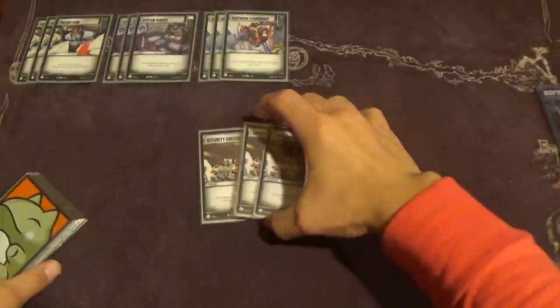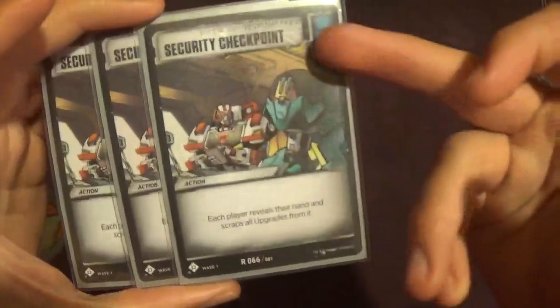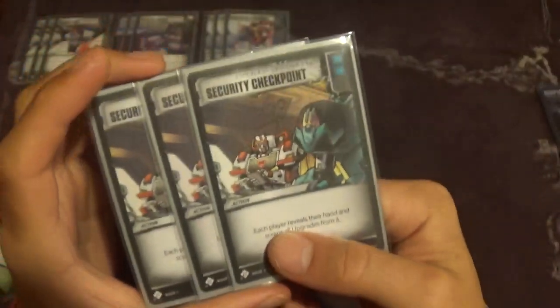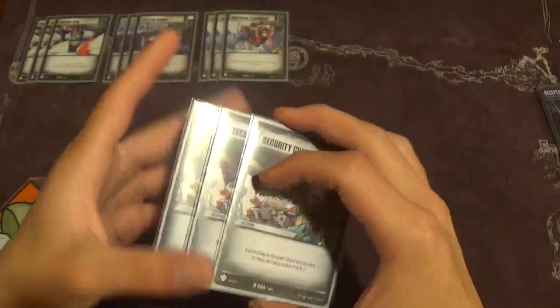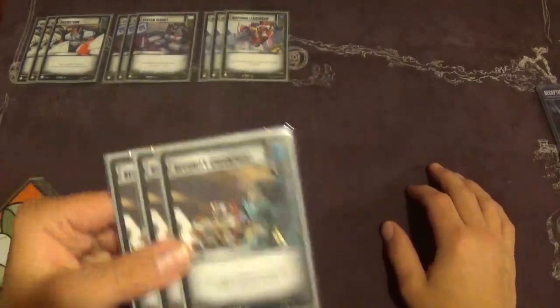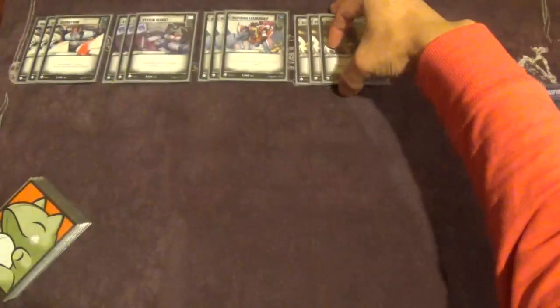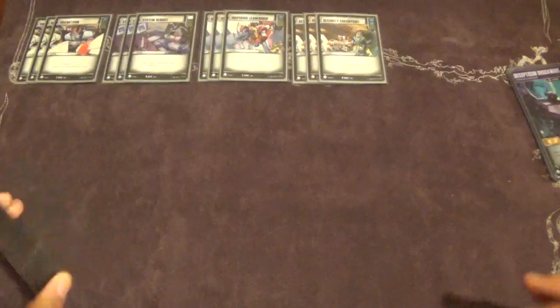Next, we have three copies of Security Checkpoint. This would be in here regardless because of that double blue pip. It says: each player reveals their hand and scraps all upgrades from it. This is really nice if your opponent has a plentiful hand of upgrades — you can get rid of grenade launchers, force fields, a lot of upgrades before they even hit the board. It's easy to play around by just using your own upgrades first. It also helps proc Shockwave's bot mode ability.